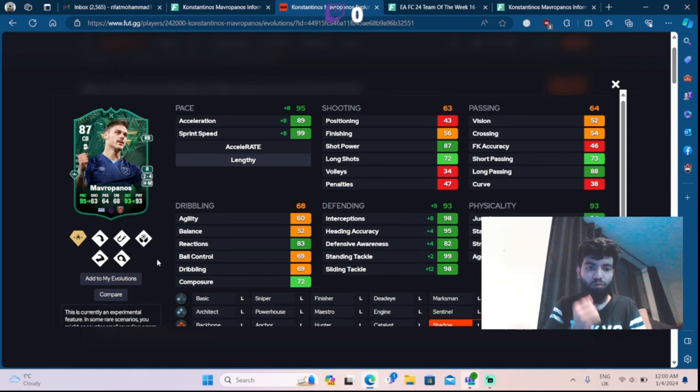Trust me guys, a CB with 95 pace, 93 defending, 93 physicality - yes, we are not talking about a Team of the Year card but we are talking about the random evolution Mavropanos. Imagine what a card this is. He fits into the evo perfectly and this is a card I definitely suggest you should not sleep on.